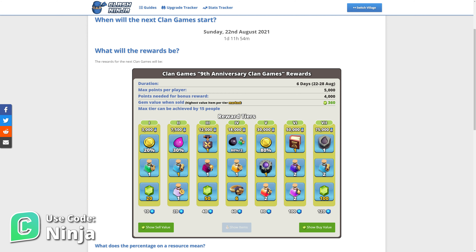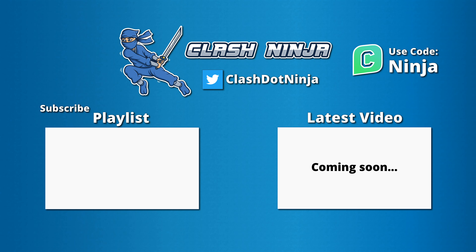That's it from me. The link to the Clash Ninja Clan Games Guide is in the description. If you have any questions, ask them in the comments below. Links for Twitter and Discord are also in the description. Don't forget to use code Ninja.